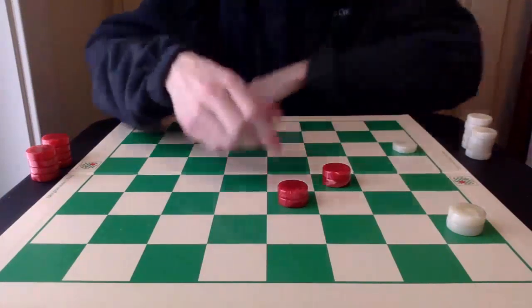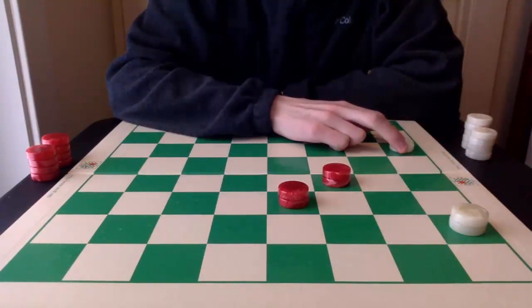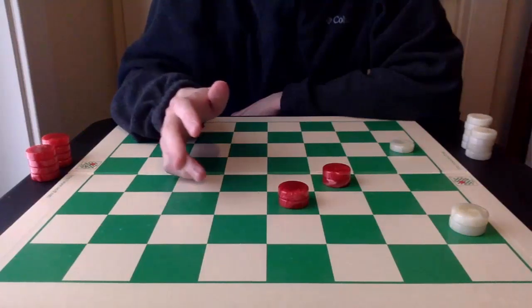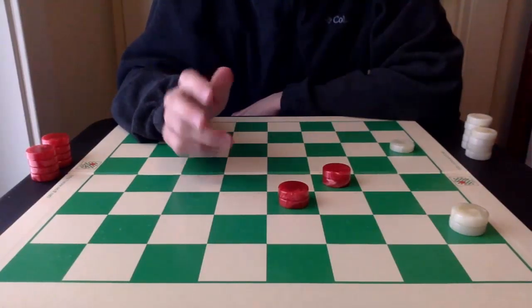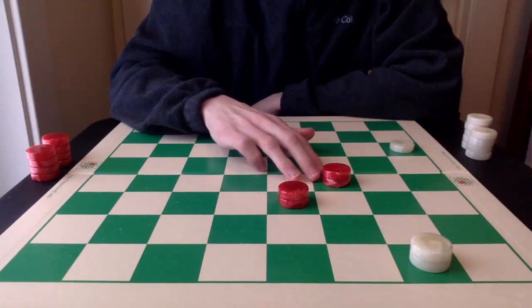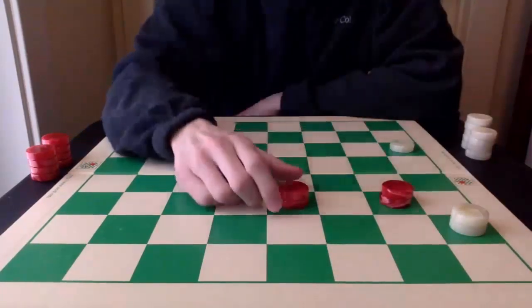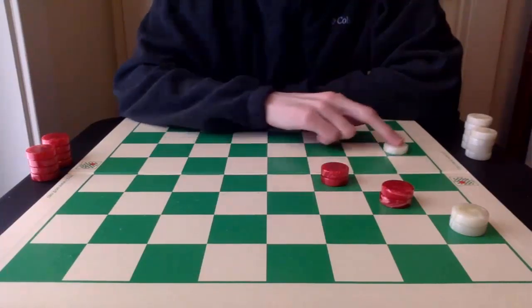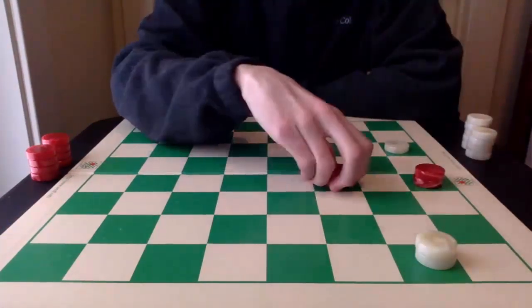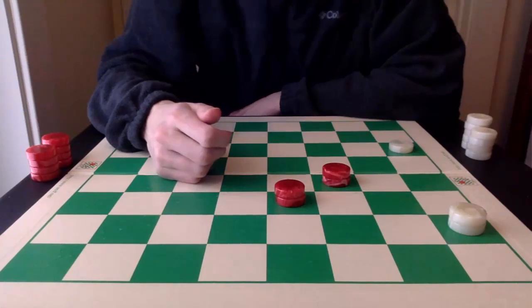The winning side has two kings. White has one king in the double corner and one single piece in its own single corner. One important note: if it is white to move, it's actually a draw — white will have the opposition and can just move back into the double corner, and red cannot make any inroads. If red tries to flush it out, white goes back, and red cannot press the piece due to a pitch. It's really just a seesaw game. But with red to move, it is a win.